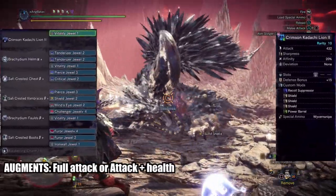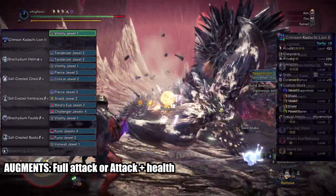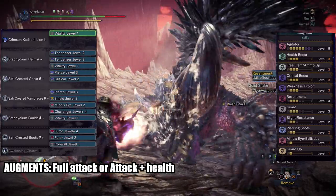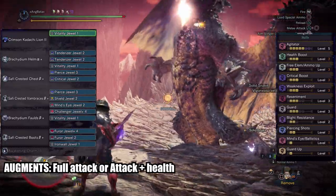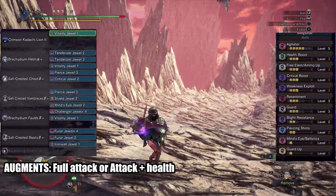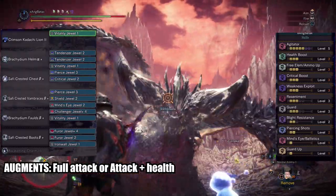Of course the tenderized approach would deal better damage — that's a no-brainer. Do note that from Guard 5 I decreased this one to Guard 3 to make way for other damage-boosting skills. The only reason I wanted Guard 5 on a non-tenderized set is because they rely on max might, and I want the stamina gauge to be up immediately after guarding so we don't lose crit.